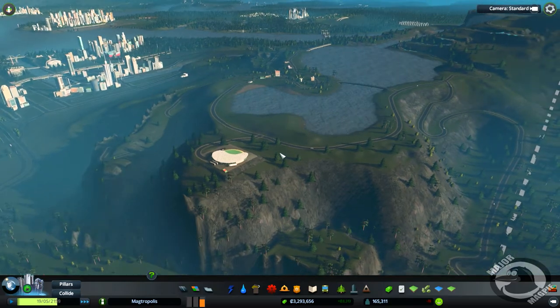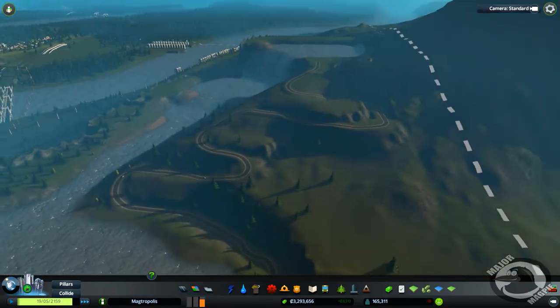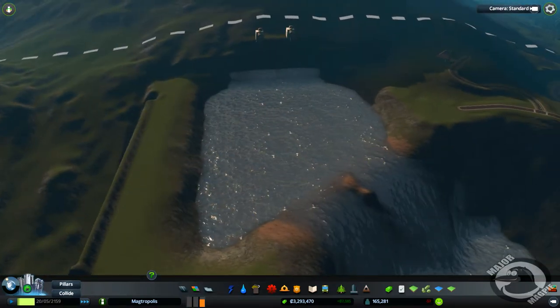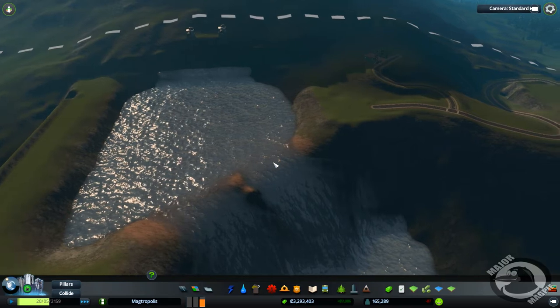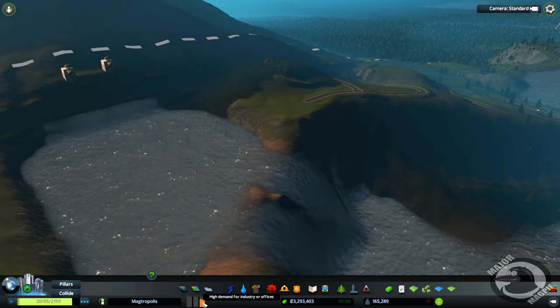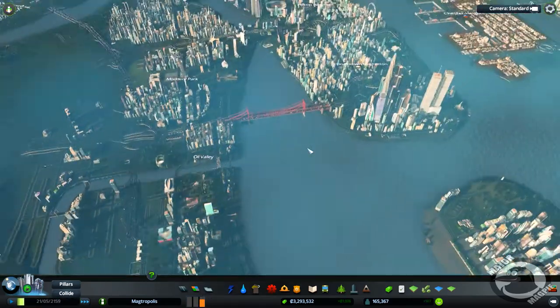A couple of episodes ago I spoke about a good idea that I had that I wanted to try on this mountain. But first we had to get the water going — we've done that. So what I'd like to do is go ahead in this episode and do that little idea. I'm not going to do it just yet though — I want to pop across and do some industrial first, because we've got a huge demand for industry and offices.